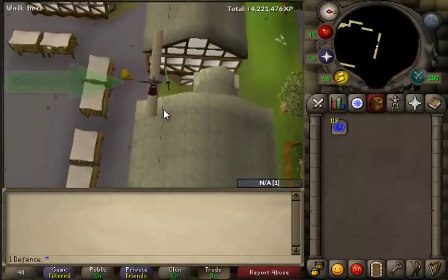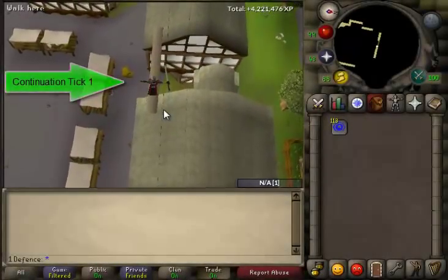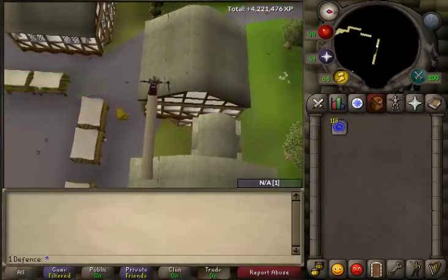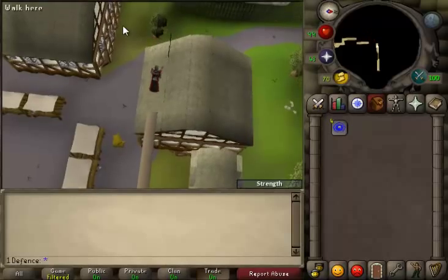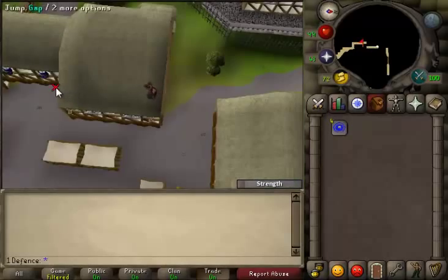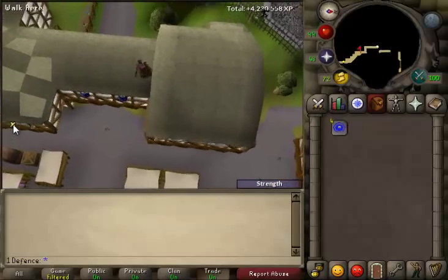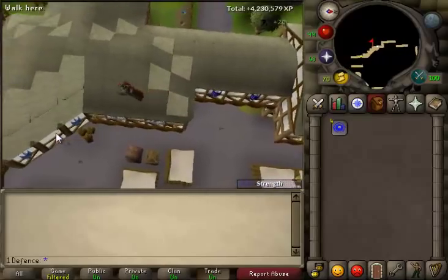An example of a continuation of events is agility. When you click an obstacle, the first tick is when you initially start your animation and move one tile, in most cases at least. For however many tiles there are to the end of the obstacle, there will be one tick per tile if you're walking, or one tick per two tiles if you're running or moving fast — moving fast can be like monkey bars or things like that.